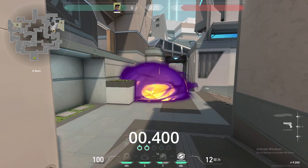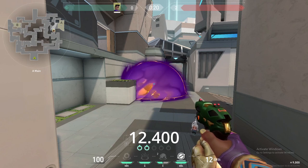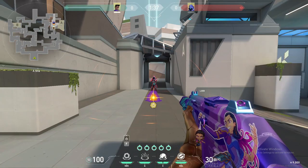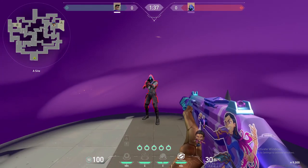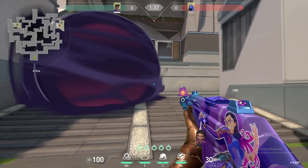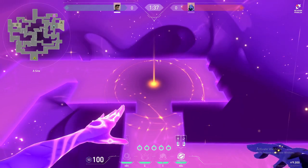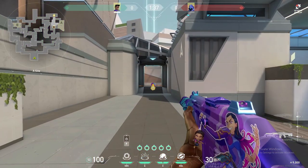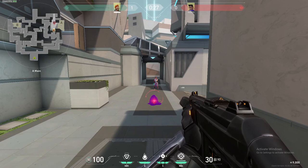Once activated, the smoke lasts about 14 and a half seconds before it disappears. Just like Omen smokes, Astra's are hollow so players can see each other while in the smoke. Astra's smokes are slightly smaller than Omen's. The actual size of the smoke can be seen when in astral form and is indicated by the smaller circle around the star.